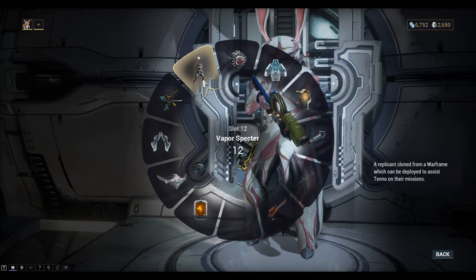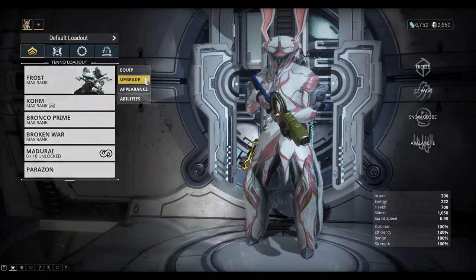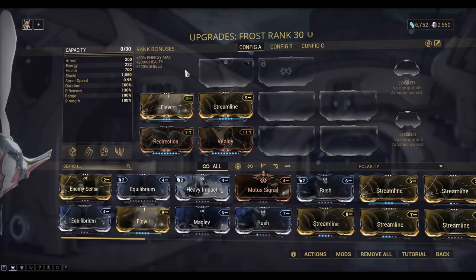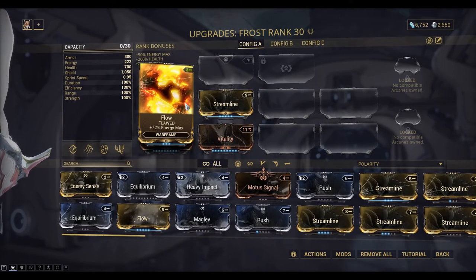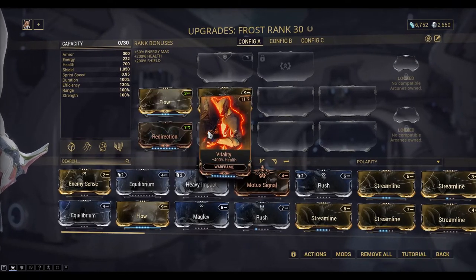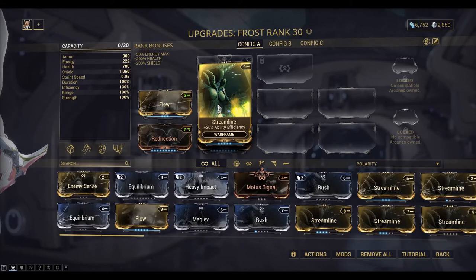I'm equipping the Vapor Spectres to help me with some defense, and I've also got the Frost Warframe. Here are the mods I'm using on Frost: Flow for Energy Max, Redirection for Shield Capacity, Vitality for Health, and Streamline for Ability Efficiency.